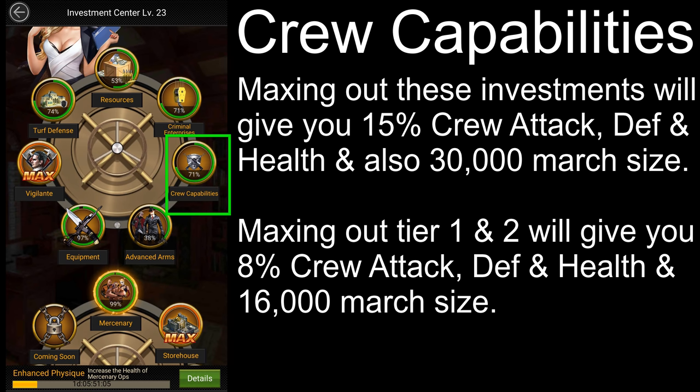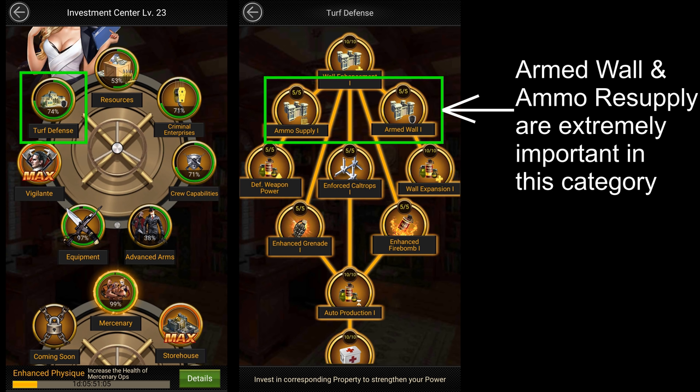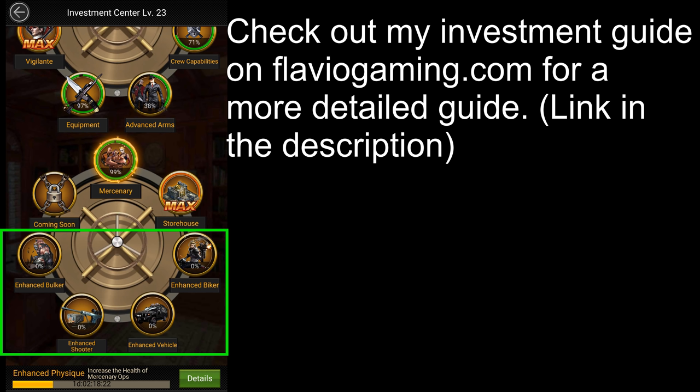Then you have advanced arms investments, which mainly increase your training speed. Equipment investments, which mostly increase the buffs that your equipment gives you. Vigilante investments, which increase vigilante stats for cross-server events and the number of vigilantes you can send per march. Turf defense investments, which increase defense weapon damage and your stats while defending your turf. Mercenary investments, which allow you to attack higher level mercenaries and increase your stats while doing so. Then you have storehouse investments, which makes it easier to raid storehouses during the storehouse event. And finally, the 4 elite investments, which you unlock once you upgrade your invest center to elite 1 — these are way better than the crew capability investments as they give much better stats and cost a lot less resources. If you want a more detailed guide about investments, I'd recommend checking out my investment guide at FlaviaGaming.com — I'll leave a link in the description.